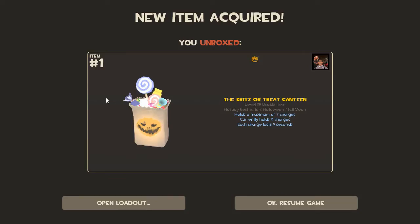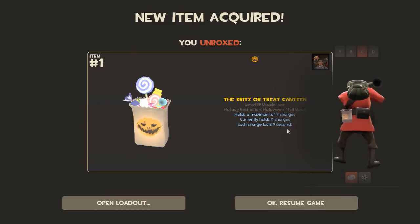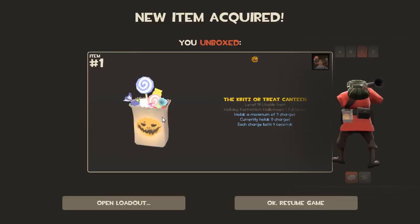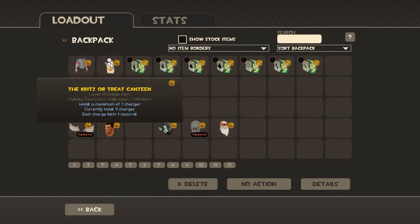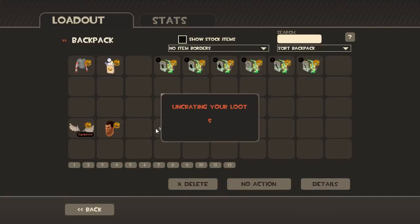The Crits-or-Treat Canteen holds a maximum of three charges — currently holds zero charges. Oh, so it's like just a normal canteen but Halloween themed, I get it. That's pretty cool. That's not really a Soldier item though — I guess I got one of the rare non-class-specific items. Not that rare maybe, but still cool.